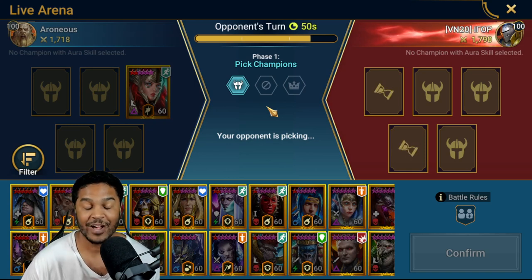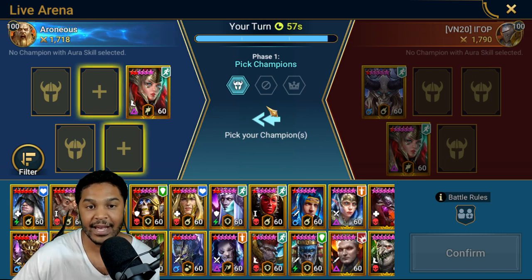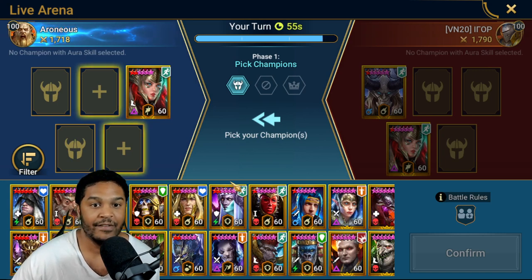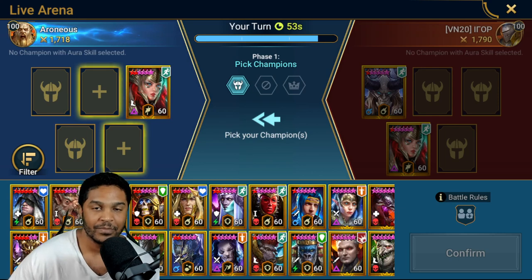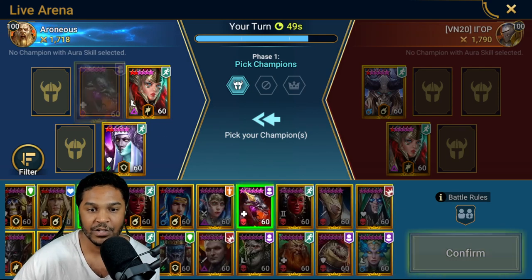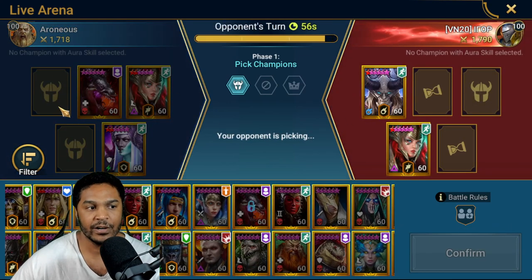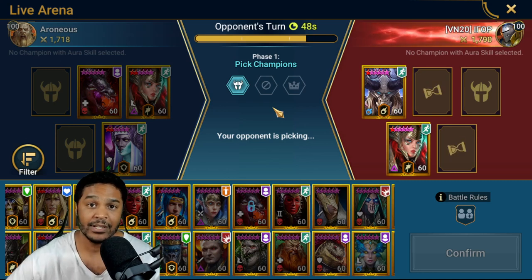So what I'm thinking of doing is putting in like a triple reviver and having as much support built around her as possible. Preferably you'd want a champion like Yumeko or Warlord, but I don't have either, so I have to bring in triple revivers — Pytheon, Duchess, Arbiter — and then maybe Foley. Let's see what she can do.